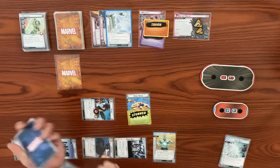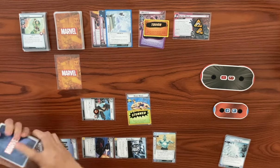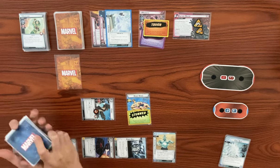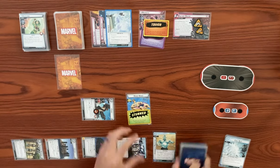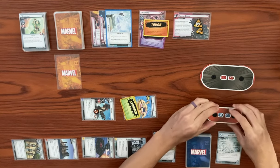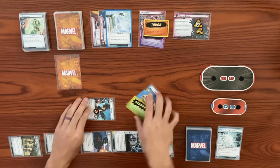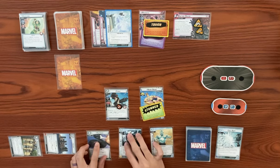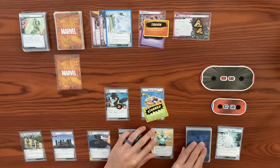Since we got rid of wrapped in metal, we can now make a basic recovery — let's exhaust to recover by four, bringing us from three back up to seven. We've got a little bit of life back. That's going to end our turn — let's ready back up. We've got Magneto fully confused because of physical strain. Draw back up to our hand size of six.